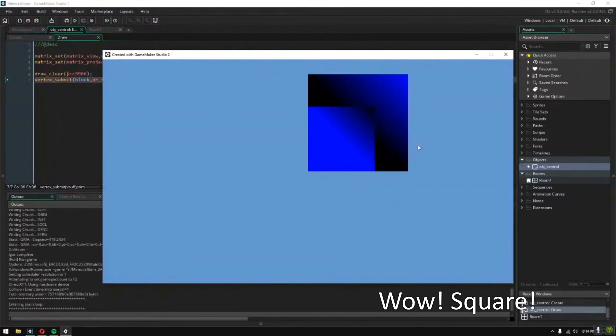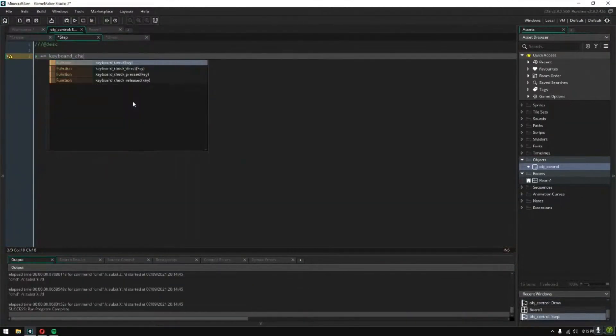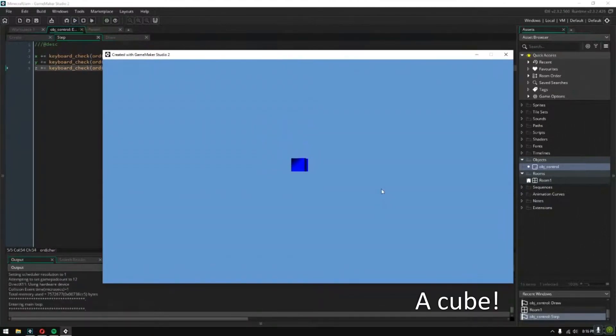It's a square! Now let's give it some depth. The controls are a bit janky, but you can actually see it's a cube now.